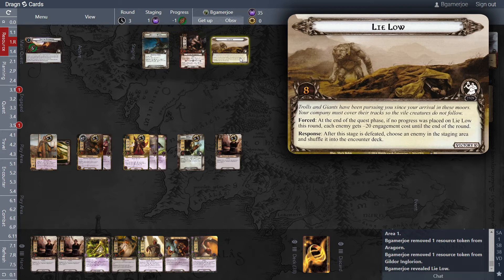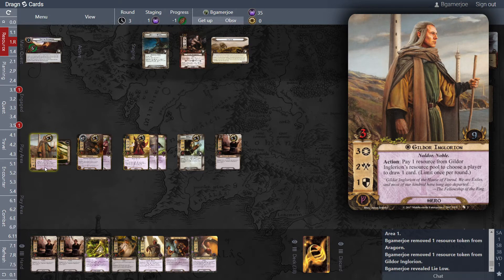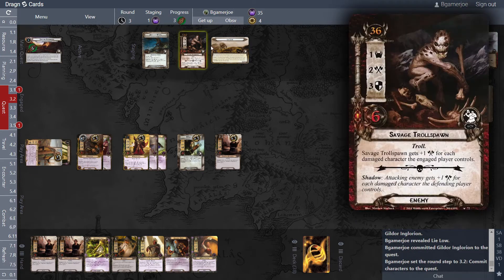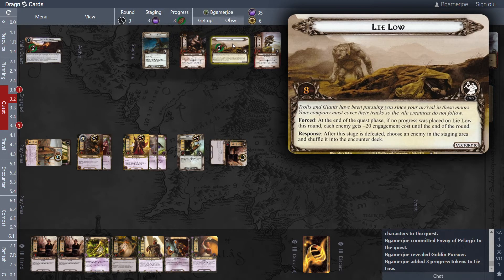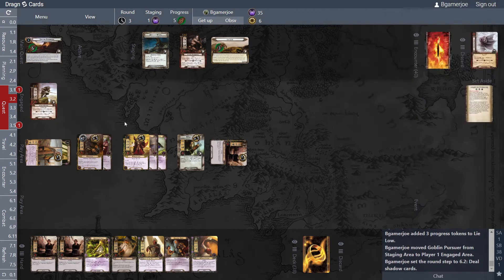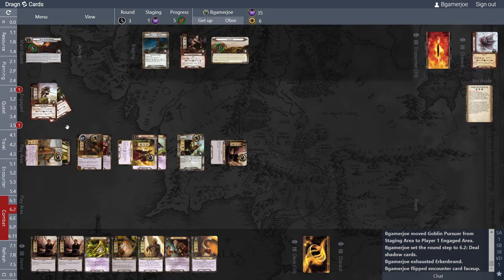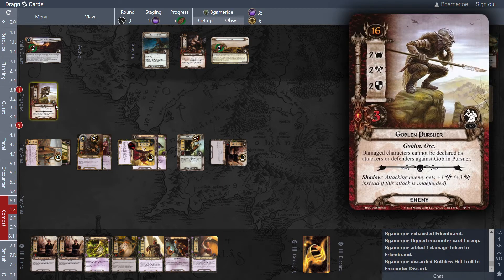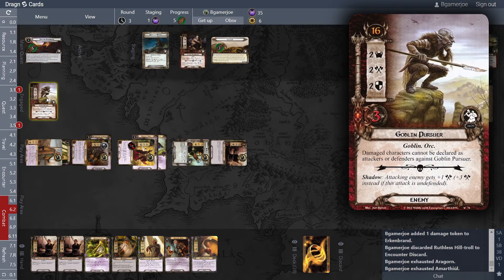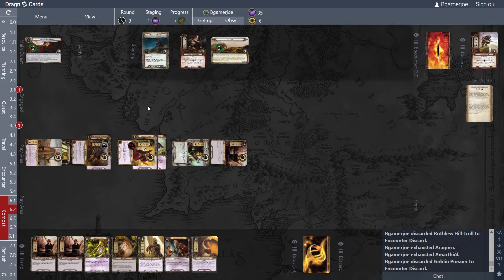After the stage is defeated, choose a counter-attack. We can just quest lightly for a bit — quest for six. Goblin Pursuer comes down at 16 threat — damaged characters cannot be declared as attackers or defenders against Goblin Pursuer. We got three threat, make three progress, so the forced effect will give everyone minus 20. Bring him down — combat phase. Erkenbrand defends for four. Shuffle one location with a safe keyword back into the encounter deck, deal one damage to myself to cancel that. Attack back for six which kills. Now I'm at 36 threat.